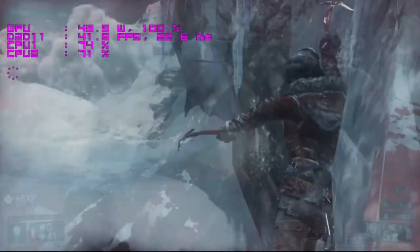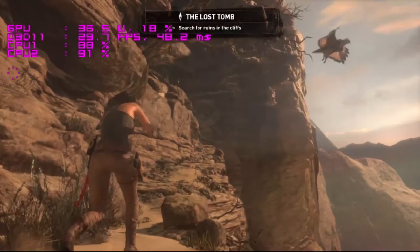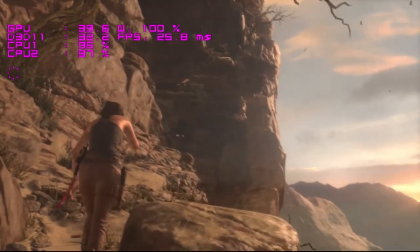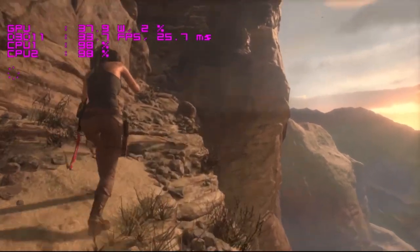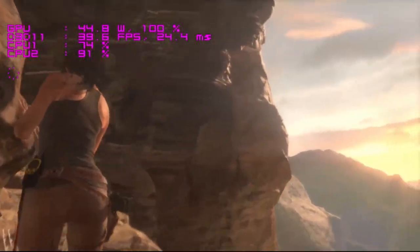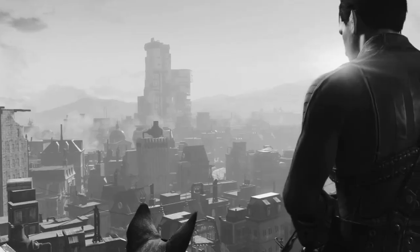Rise of the Tomb Raider is a fan favorite, and we're getting high frame rates at 1080p ultra settings with anti-aliasing off — a healthy stable 30 to 45 frames per second. Frame rates stayed consistent across different sections of the game. If you're getting into PC gaming, you have to play this game. We could also use AMD's Virtual Super Resolution technology for higher effective resolution.